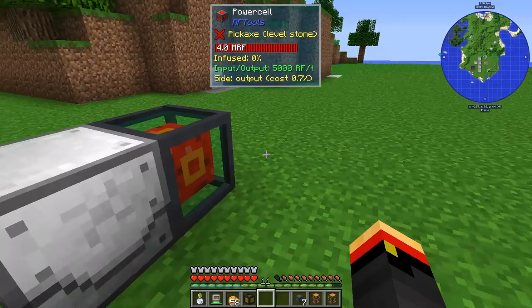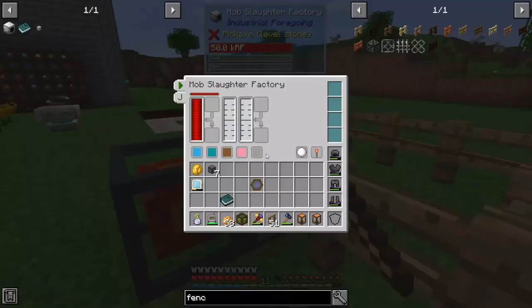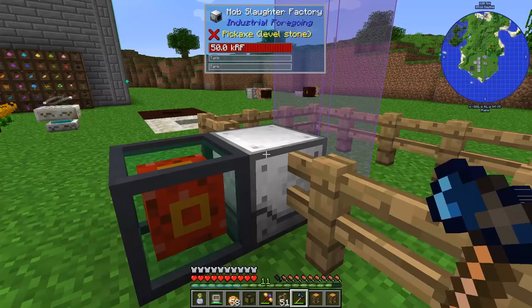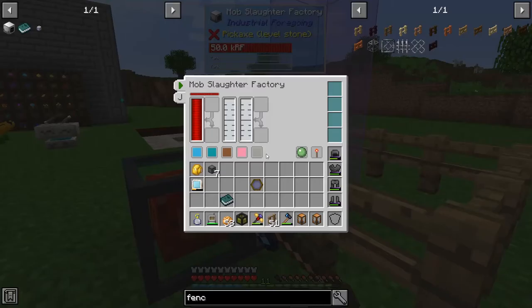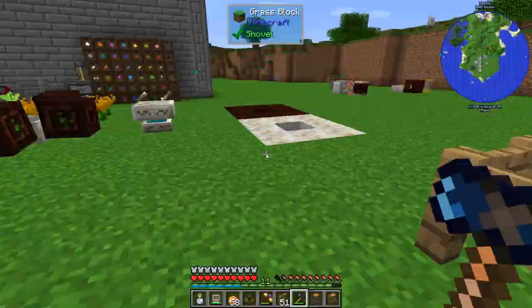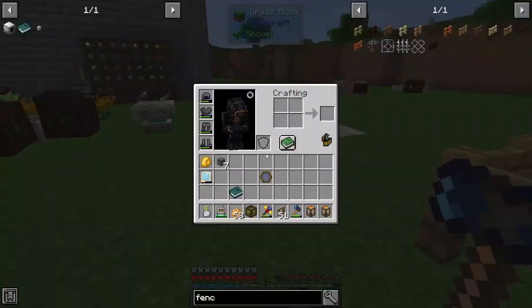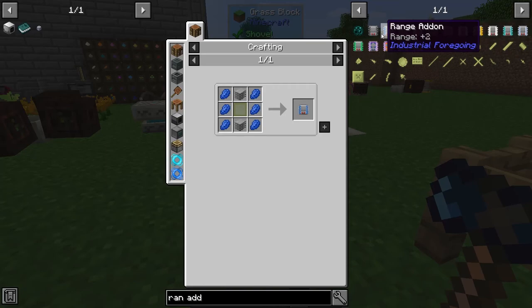Let's just get some fencing. Do you have a range? You are right in front of you. Let me get you a range enhancement or something. What does it take to get one of those guys? A range add-on — plus one, plus two, plus three. What does it take to make you? You are cobblestone, lapis — I don't want to waste lapis — iron, tin.